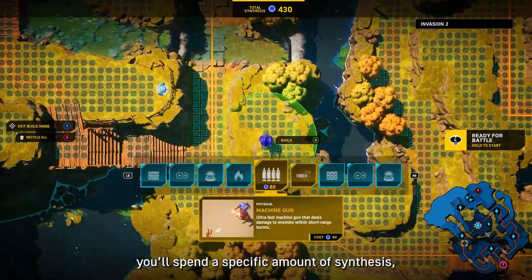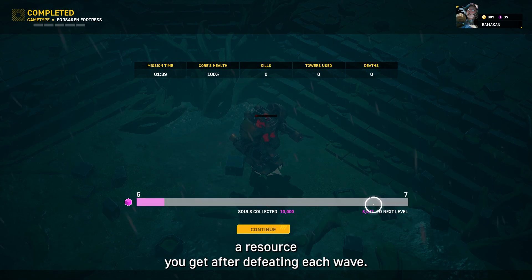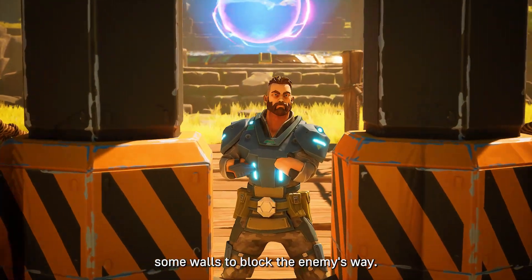For each structure, you'll spend a specific amount of synthesis, a resource you get after defeating each wave. Maybe starting with the machine gun, a fast and long-range structure, is a good start, adding some walls to block the enemy's wave.